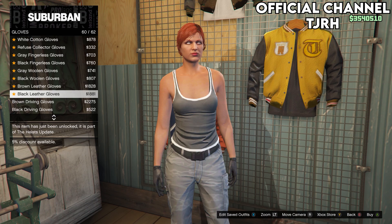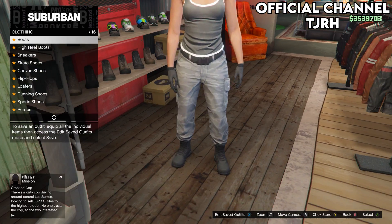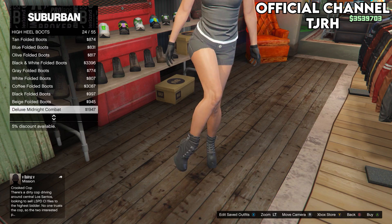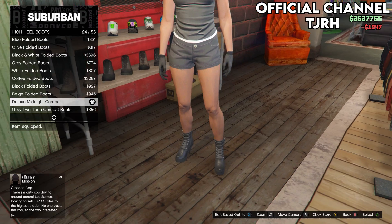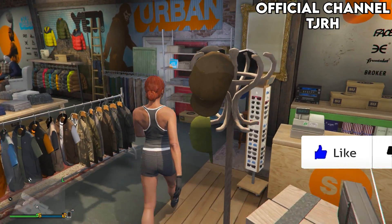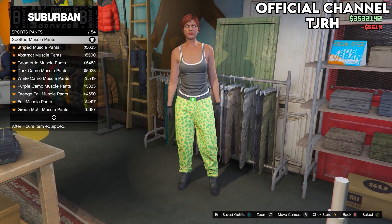Once you've done that, go to gloves and equip the black woolen gloves. Now head over to shoes — equip the shoes you want with your joggers. I'll leave a list in the description of which shoes on the female equal which shoes on the male. I'm going to equip the Deluxe Midnight Combats, which will give me all-white sport shoes. Once you've picked your shoes, go to the pants section and go down to Sports Pants and equip the first ones — the Spotted Muscle Pants.